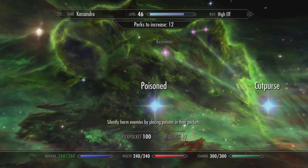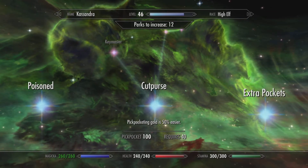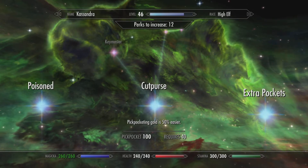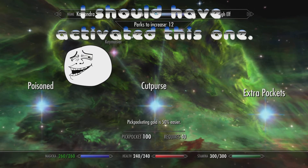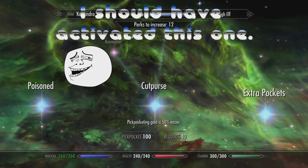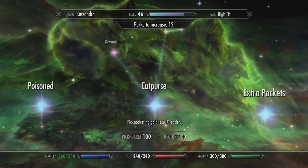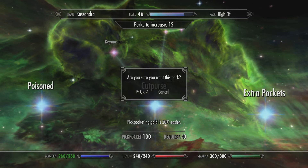It says silently harm enemies by placing poisons in their pockets — we don't really need that right now. Pickpocketing gold is 50% easier, which is what you unlock at level 40. So using this method I just showed you, getting to level 40 — make sure you get this one because it will make it so much better and you can put so much more into their pocket.